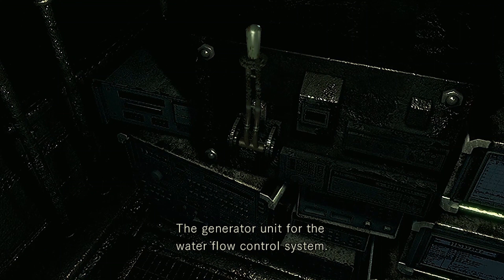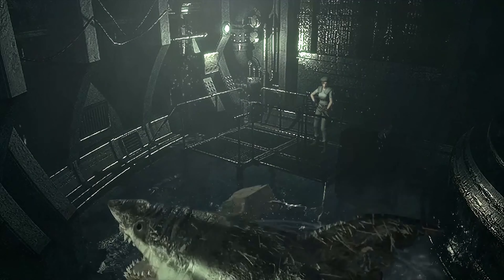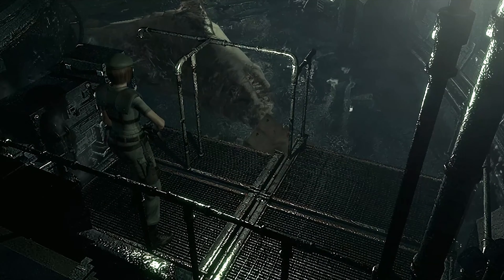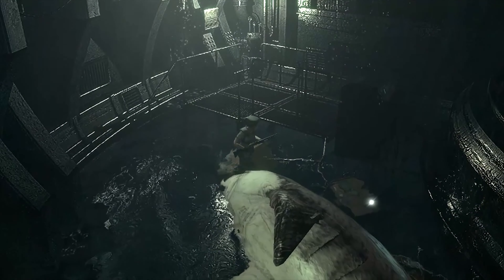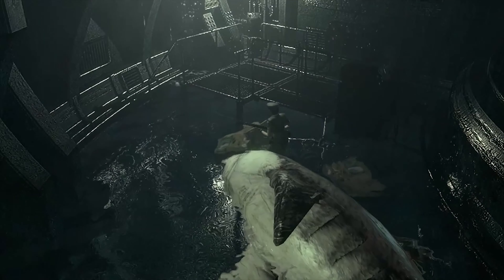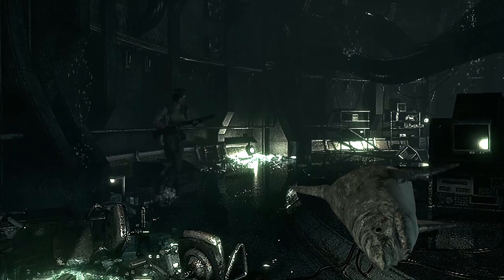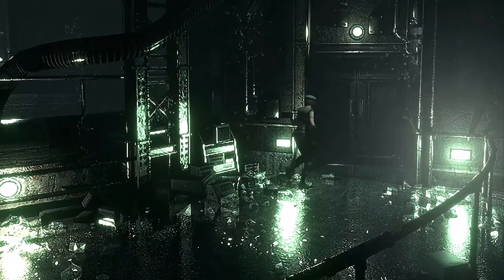The generator unit for the water flow control system. Pull it, Jill, with all of your strength. Trying to weaponize a creature that's already weaponized itself — dang, Umbrella. I think everyone knows when they see a shark, they're not a good guy.